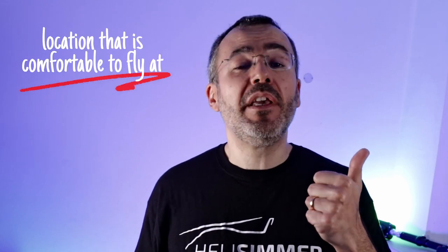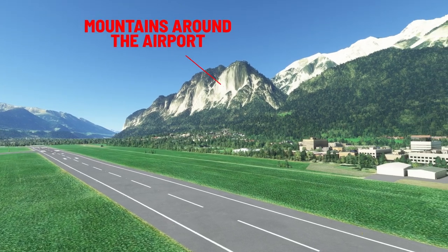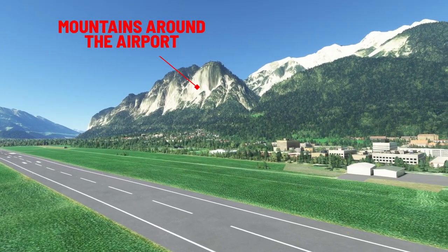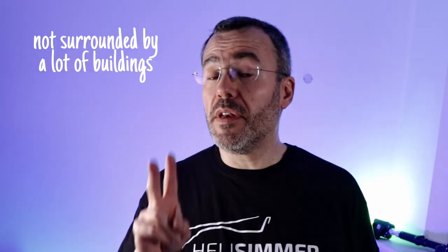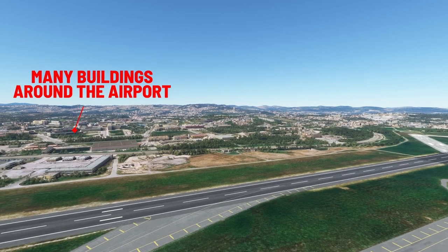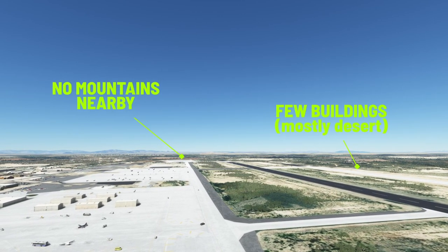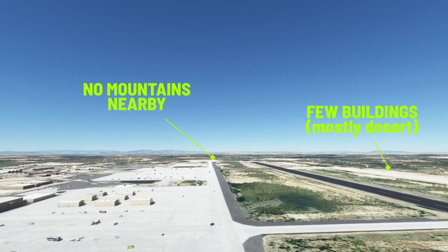What I am about to tell you is four exercises you can practice to improve your skills. We don't need a special location or scenery, but we do need to make sure it suits our needs. The airfield you pick should be in a location that is comfortable to fly at. Do not pick an airport in the middle of a tight valley surrounded by mountains or tall trees. Pick an airfield in an open area so you can fly around comfortably without crashing into anything. Also, make sure it's not surrounded by a lot of buildings, to keep your frame rate as high as possible. One of the reasons why people have issues controlling helicopters is a low frame rate.